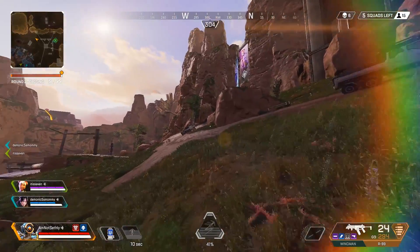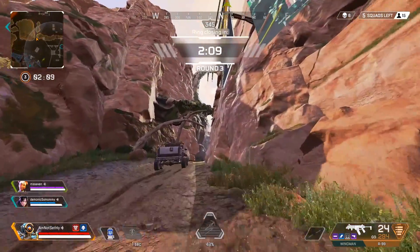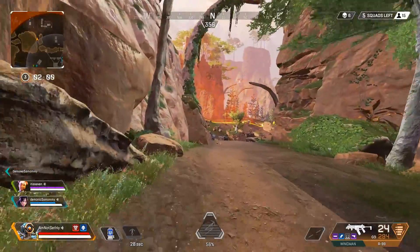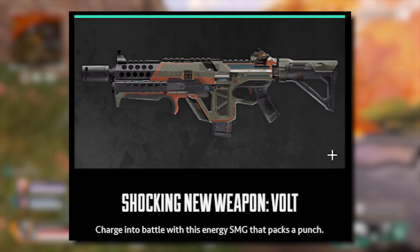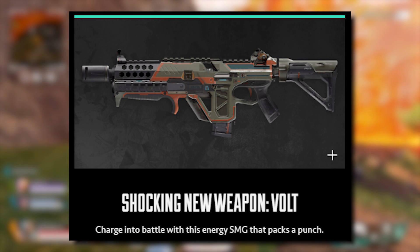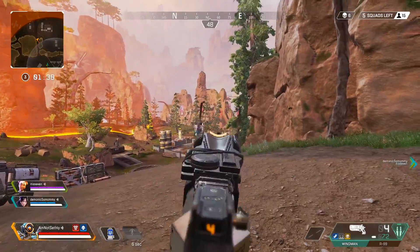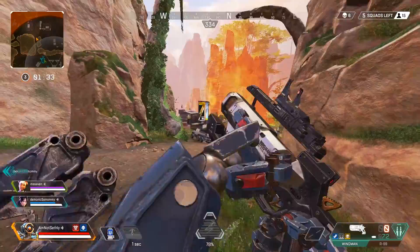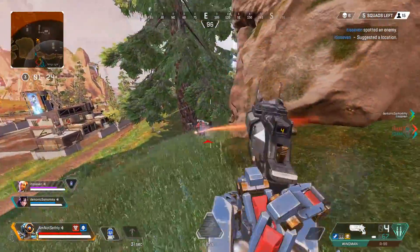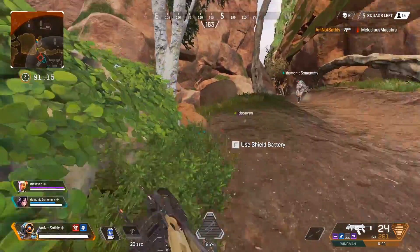The next topic is super important — the new weapon coming next season. We didn't get a new weapon in Season 5 because Respawn felt the weapon loot pool was balanced and wanted to make sure any new weapon had a place in the meta rather than cluttering spawns. For Titanfall 2 fans, the new weapon in Season 6 is going to be the Volt SMG — described as an energy SMG that packs a punch. Every new weapon we've gotten has been an energy weapon, with the exception of the Sentinel, but it doesn't matter since it'll give good use to all that extra energy ammo.